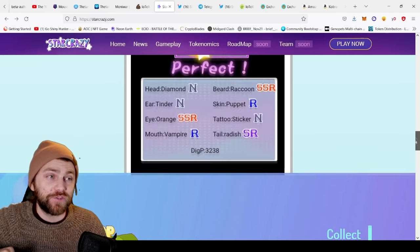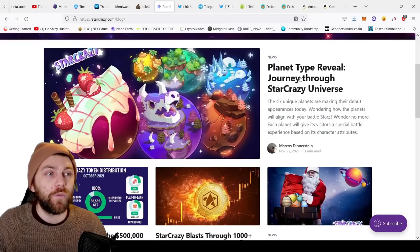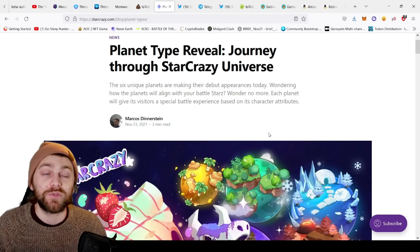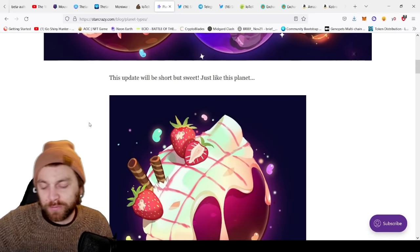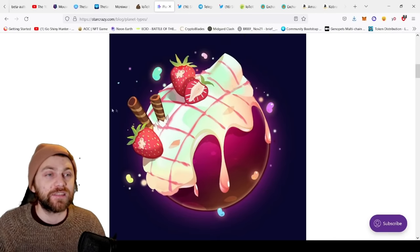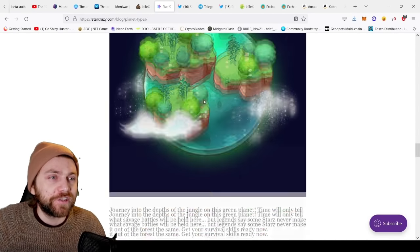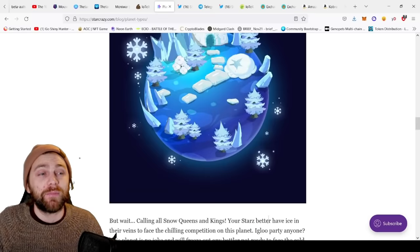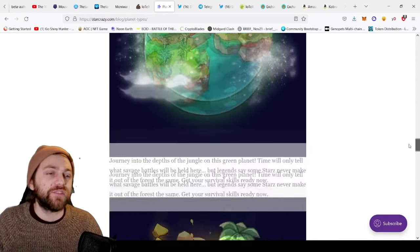The website doesn't have a roadmap or team listed, but they do have a news tab. One of their next plans is planets — six unique planets making debut appearances. Each planet will give visitors a special battle experience based on its character attributes. So you're not only leveling up for higher dig power, but also in preparation for future updates. The planet designs look really cool and very promising.